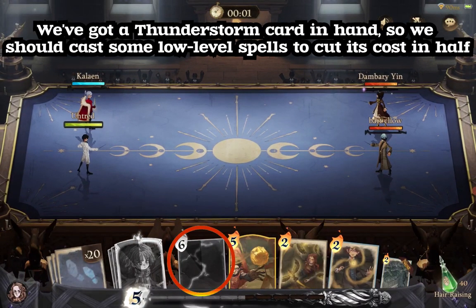We've got a Thunderstorm card in hand, so we should cast some low-level spells to cut its cost in half.